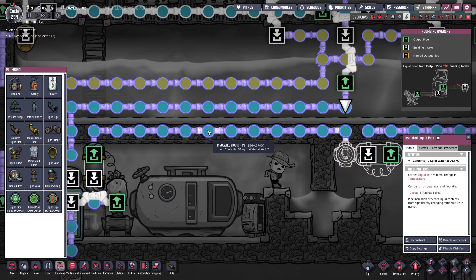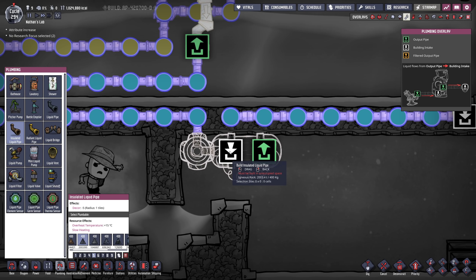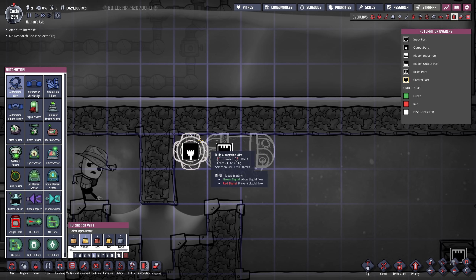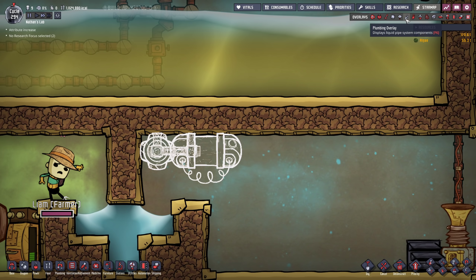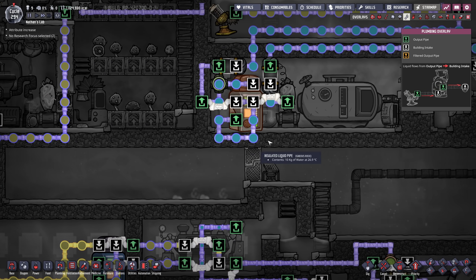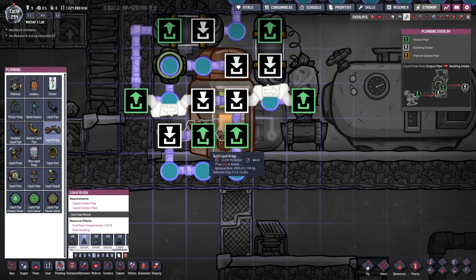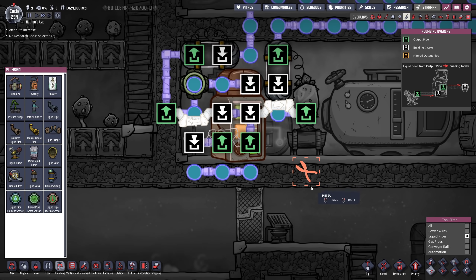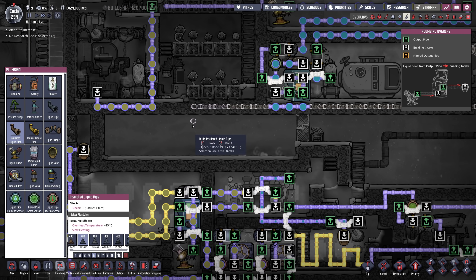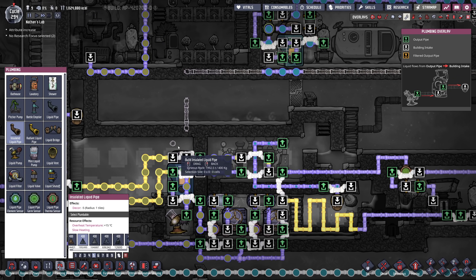That will be the oxygen specifically. Considering the water is coming out of a tank it's always gonna have the same temperature. So we lead this into the liquid shutoff and then directly out — if it is cold enough already it's gonna continue. All we have to do is hook this up with an automation wire. We now want to get from this liquid shutoff all the way into our cooling tank, and I think I want to utilize this tile. We could bridge over here to make it easier.